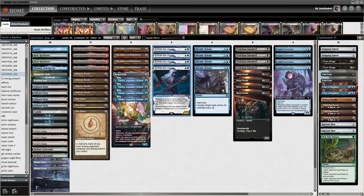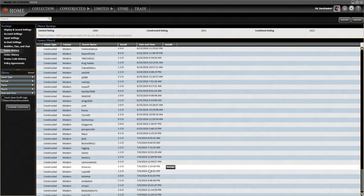We have 3 Mishra's Baubles and 4 Street Wraiths — that is why I'm only playing 20 lands, because these cards help with card flow and help you get to the lands or the relevant spells you need. That is it — let's now check out the gameplay.